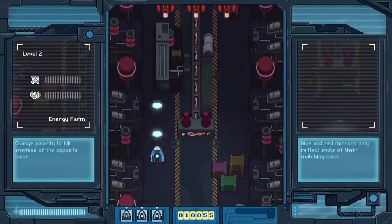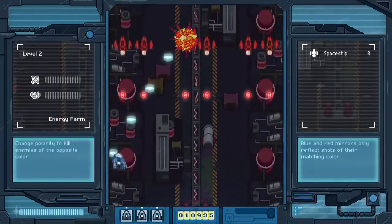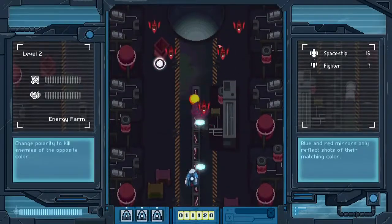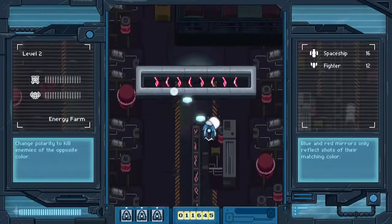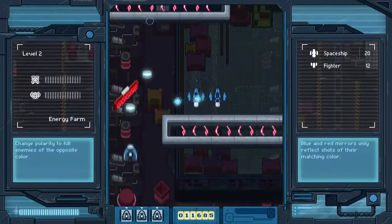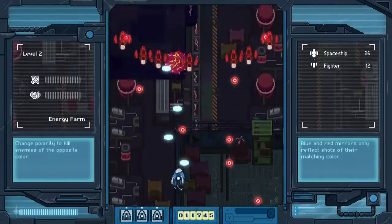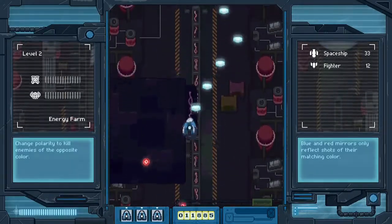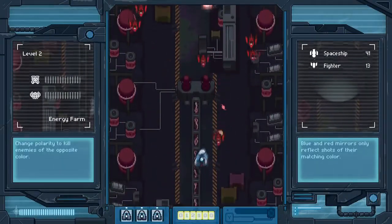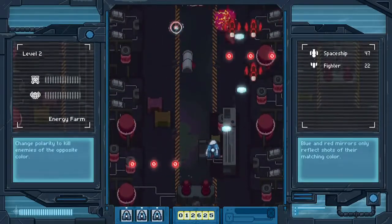The second stage introduces more variety between the enemy forces, so we'll be alternating between red and blue enemies more frequently than in the first stage. There are also ground-based turrets to watch out for. There are also these reflective surfaces where we can shoot our shots and they'll bounce off at a 90-degree angle — though you have to be careful, because if you run into your own bounce shots with your ship, it's possible to take damage. A little surprising that they included that. And those fighters — if you don't happen to be the right polarity, they can really wreck your day.